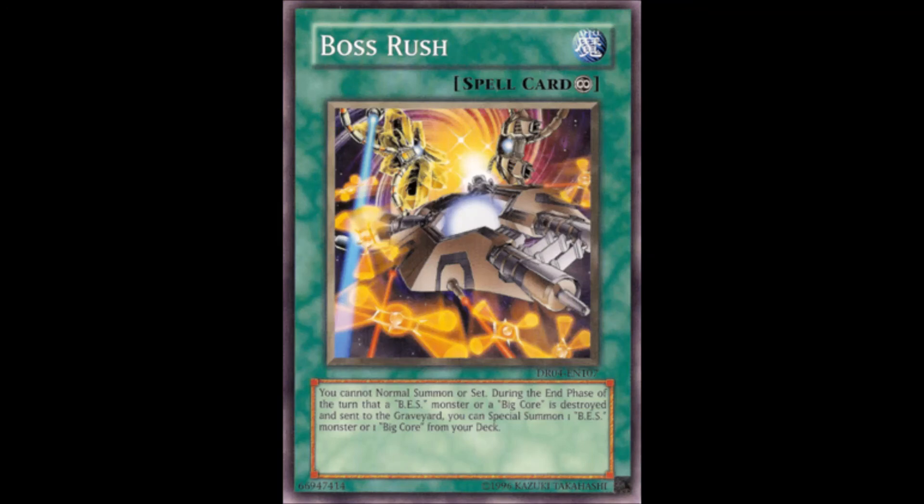Now for their spell and trap support. First is the continuous spell Boss Rush. Its first effect is: you cannot normal summon or set. During the end phase of the turn a BES monster is destroyed and sent to the graveyard, you can special summon one BES monster from your deck. Most monsters you summon with this immediately die upon their first battle. The only relevant monsters you can special summon with Boss Rush are Big Core Mark II, Mark III, and Blaster Cannon Core, as they're the only monsters that gain counters when special summoned.